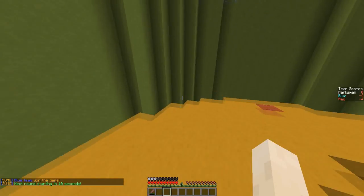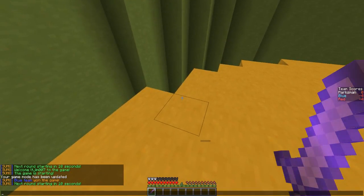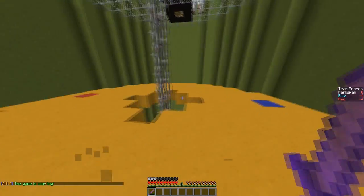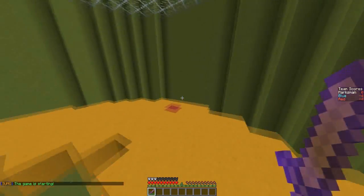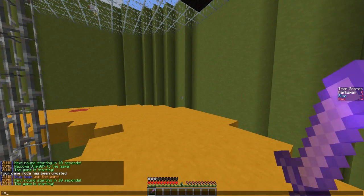And obviously I won that. He'll be teleported up when the new round starts. So yeah, it's a very very cool plugin. You can also remove the map by doing 'remove map' and the map name.